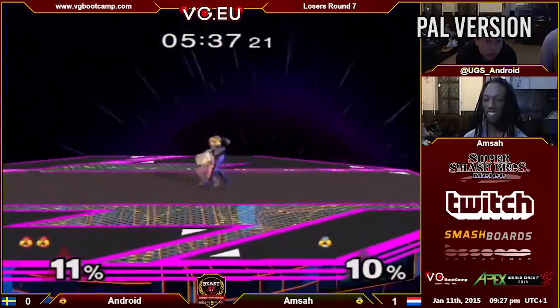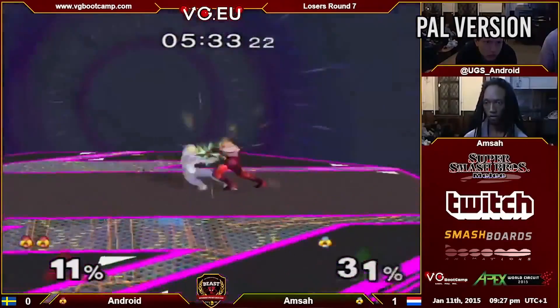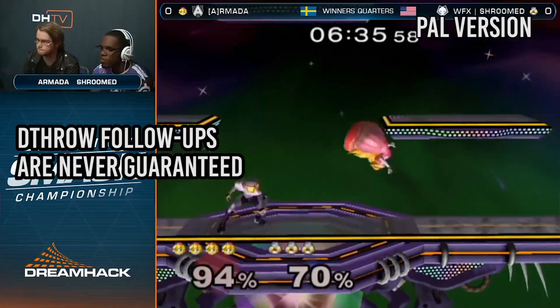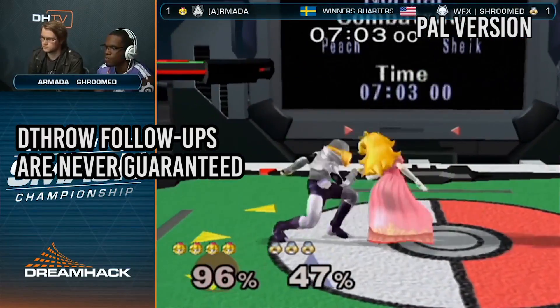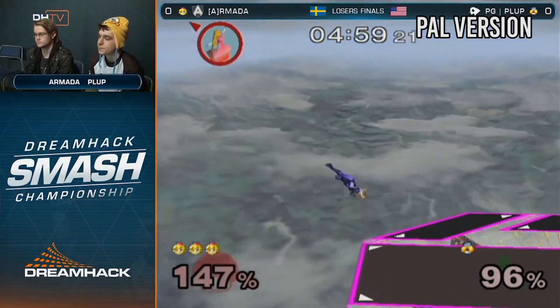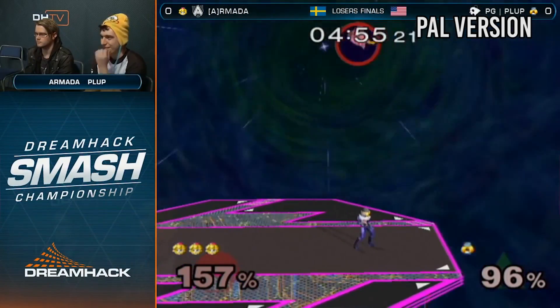As a result of this, the threat of getting grabbed by Sheik at high percents is pretty much gone because her down throw doesn't lead into any of her kill moves. At low percents, she can still sometimes land a dash attack, but most of the time the only option she has is to tech chase. Overall, PAL Sheik has a really hard time killing people because she can't do her typical down throw forward air or down throw up air combos that she does in NTSC.